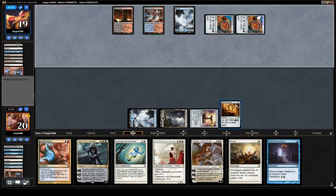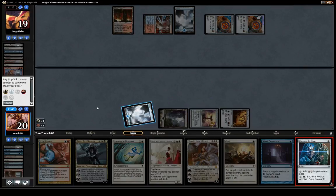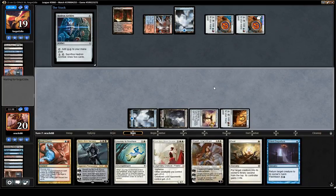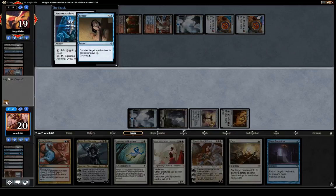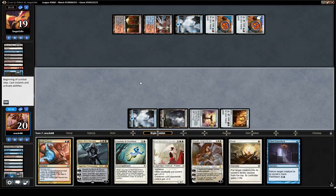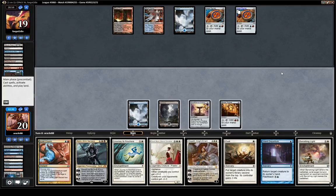Maybe I should have kept double White so I could cast Elspeth Knight-Errant and apply some pressure. It's kind of cool that Wildfire is not great against our deck. They have a Sensor now — they're holding it to use post-Wildfire. They have more mana than we do, but we have more cards, so there is that. Kind of need to draw another land here. I wish we hadn't discarded Sacred Foundry — maybe I should have discarded Departure instead.